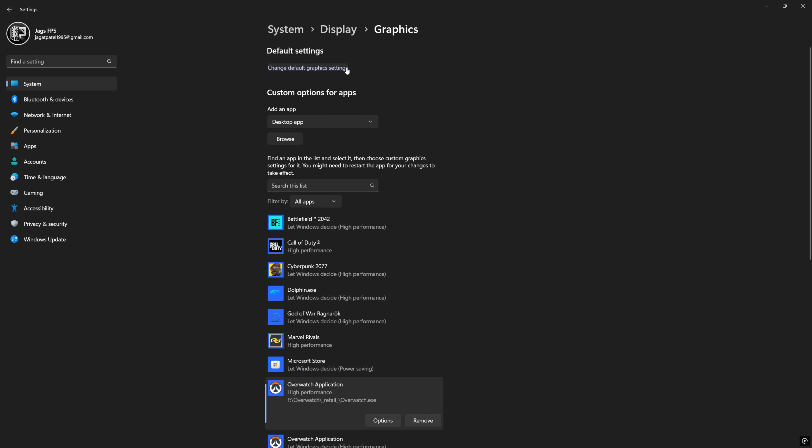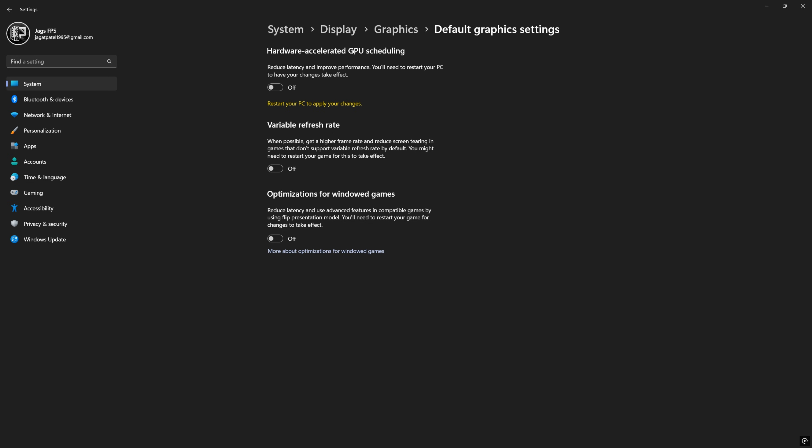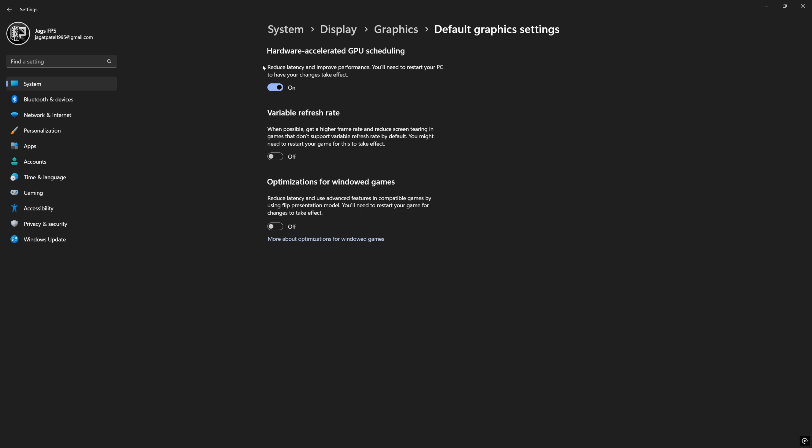Once you're done with this, go to Change Default Graphics Settings and make sure Hardware Accelerated GPU Scheduling is on. This will help reduce latency and improve performance.